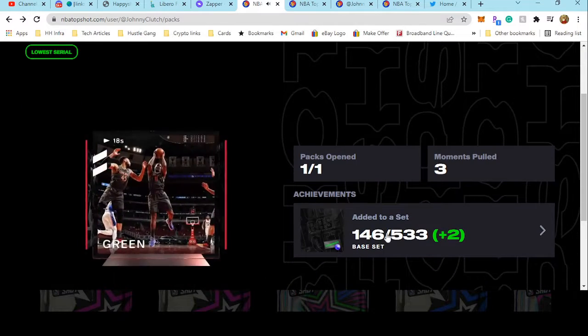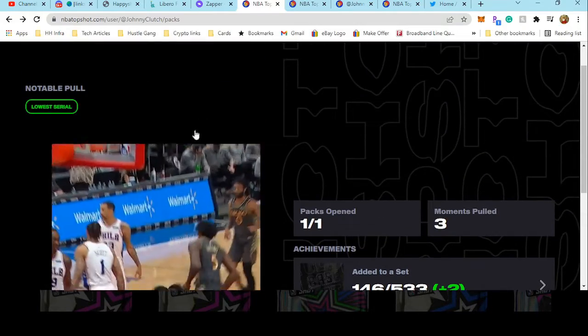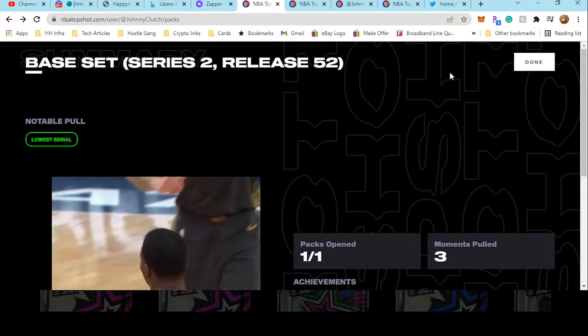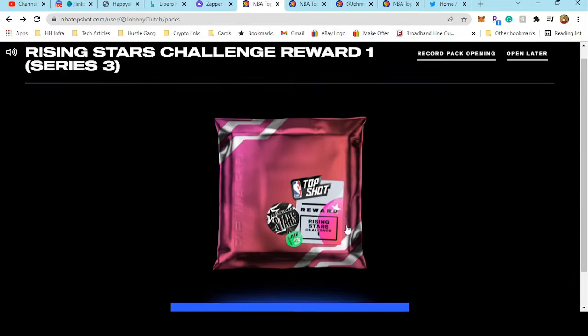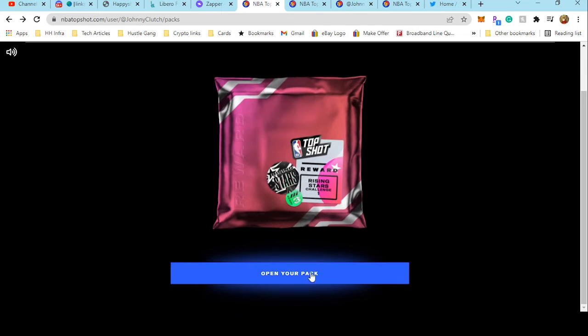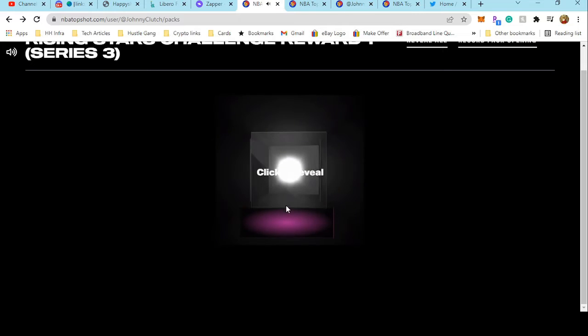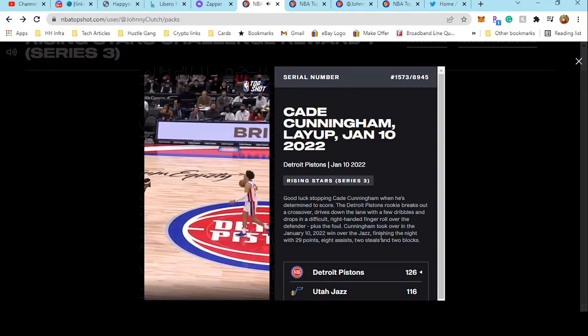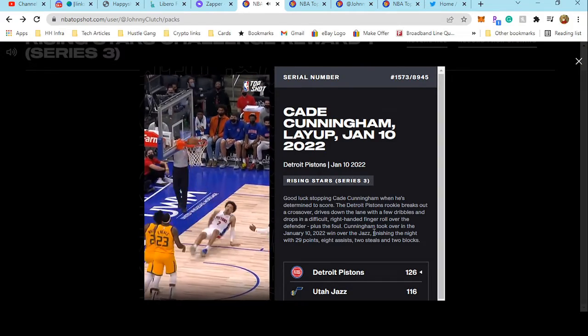Let's check the progress — two of the three moments are new moments that we did not have prior. Terrific! Let's open our Cade. Let's open our Cade and see what serial we get on this one. I'm not sure how many were minted, we're going to find out. Detroit Pistons — 15,74 out of 89,45. Nice roll.